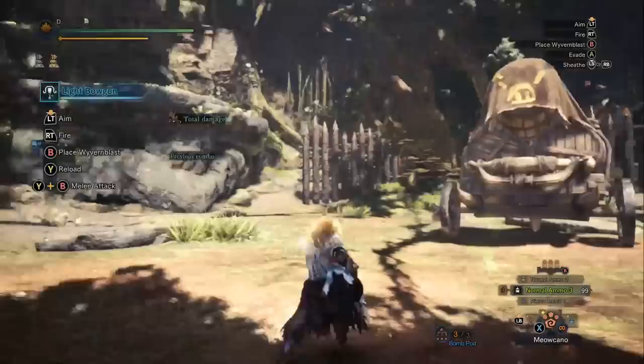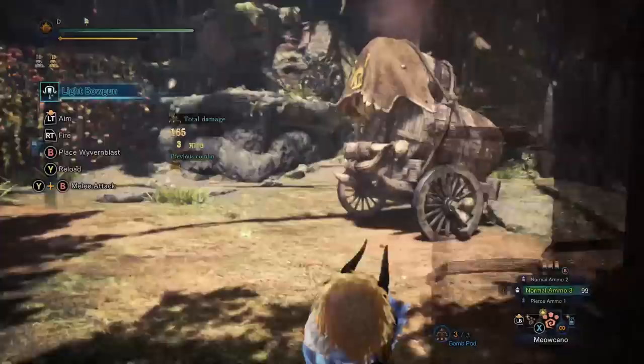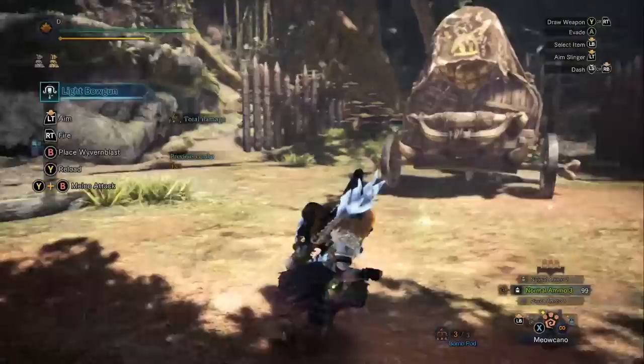So we've covered two differences between the light bowgun and the heavy bowgun. First, you need to attack twice to soften a part with the light bowgun - attack once and it won't be enough. Second, the sheath speed between the two weapons is very different: light bowguns sheath very quickly, which is good for wide range, while heavy bowguns sheath very slowly.